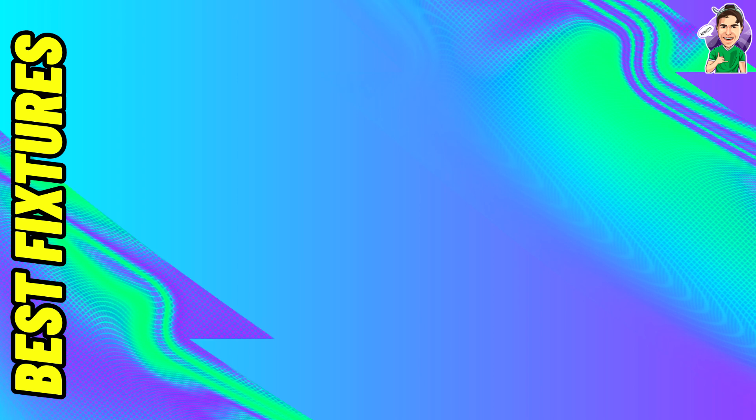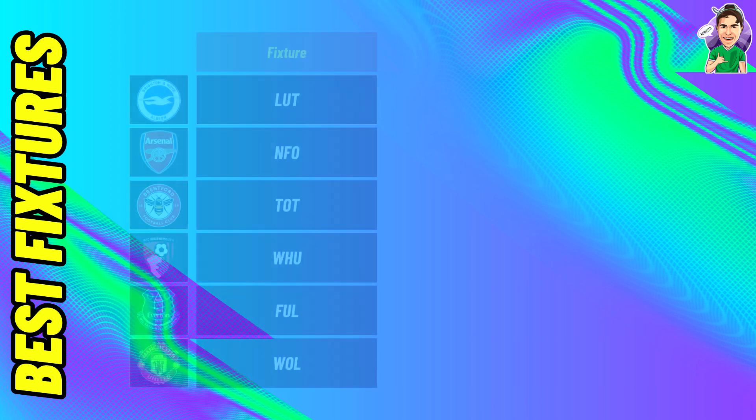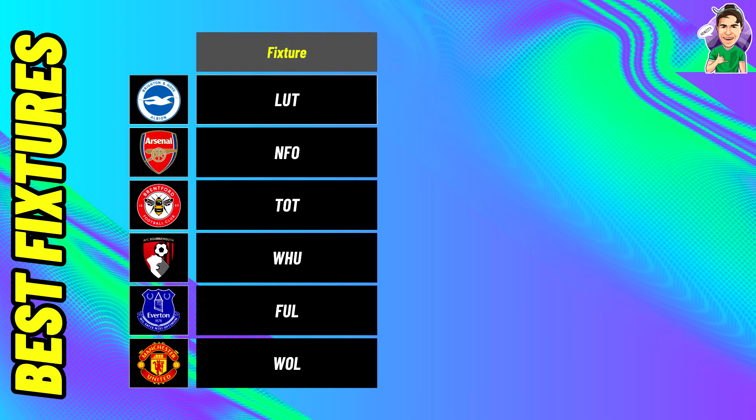There are some differences between the best attacking and best defensive fixtures. Brighton have the best attacking fixture according to Fix — they have Luton at home, a newly promoted side. We can't exactly rate newly promoted sides but I'm pretty certain Brighton should score a few goals. If you have a Brighton attacker it's definitely a fixture to target, though with their attackers I'm more worried about game week three onwards — could these even be captaincy considerations?